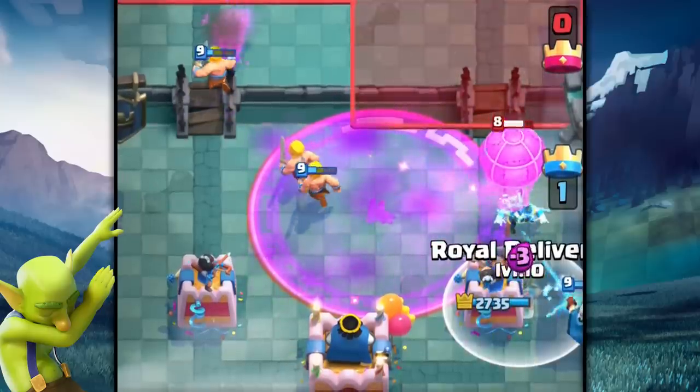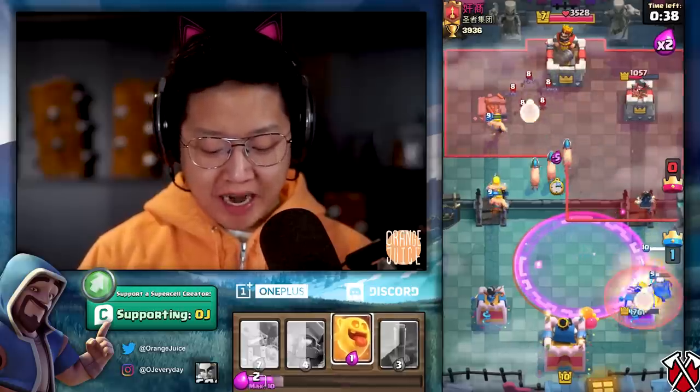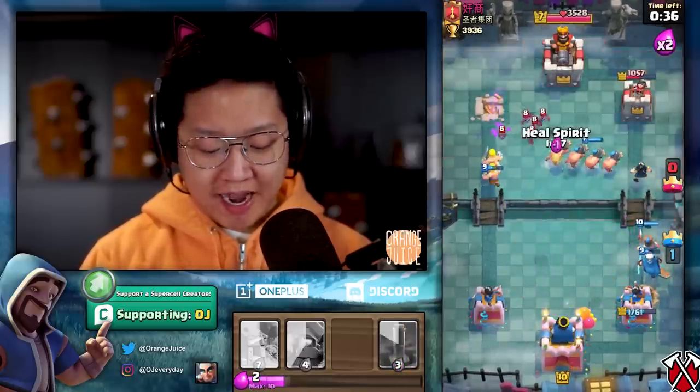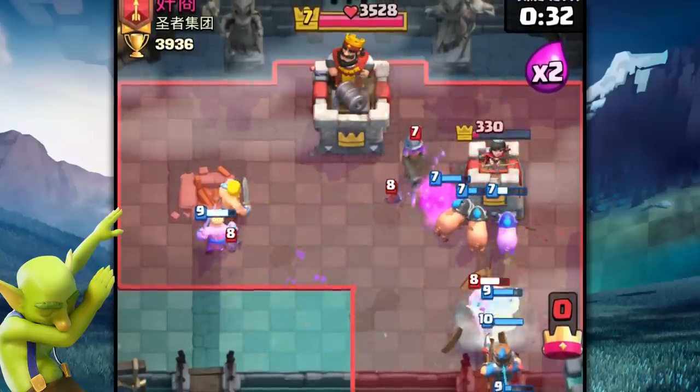I just haven't pushed on this account, okay? Pro tip: on the third tower, all four Piglets will go towards the tower. We healed one Piglet.